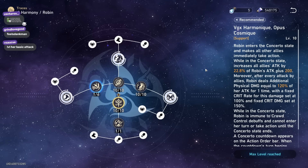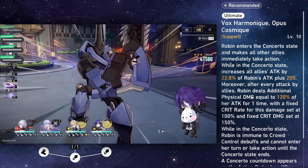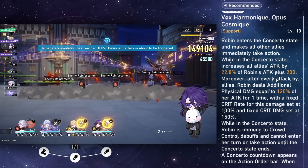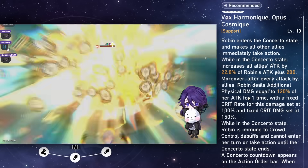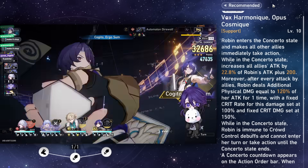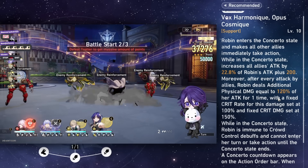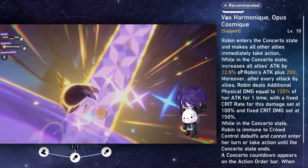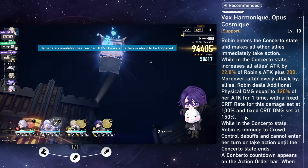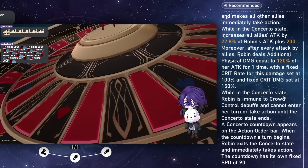Let me explain the giant card. When Robin ults, she enters a Concerto state — she buffs all ally attack equal to her attack plus 200, and whenever an ally attacks she does damage equal to 120% of her attack. This attack has a guaranteed crit and fixed 150 crit damage that you can't change. This makes stacking super high attack matter even less because she's technically attacking with 120% anyway. Her buff and her damage both don't change much if you over-stack attack — your buff also doesn't change much if you over-stack too much.